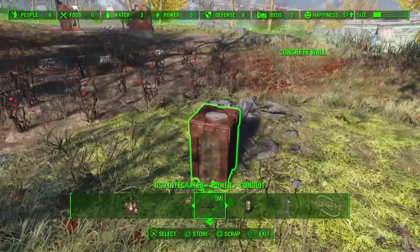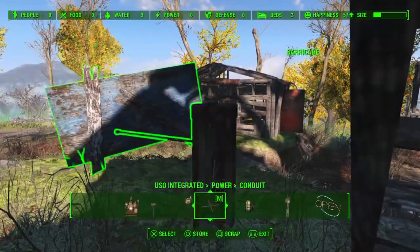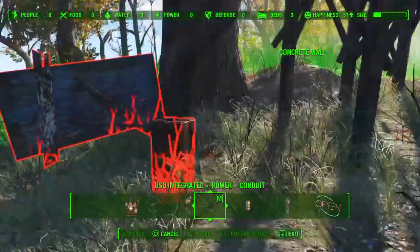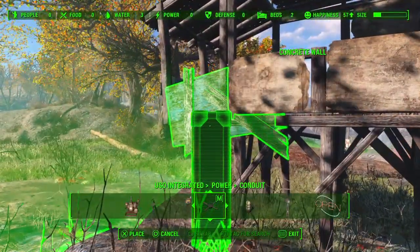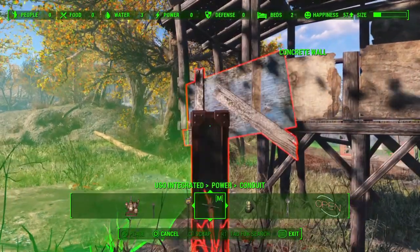We had a little bit of issue with the ground in this settlement, which I think is probably down to Scrap That Settlement mod - possibly maybe slightly down to overgrowth, but I'm not 100% sure. More likely Scrap That Settlement. So that's why we're using the conduit here to get a bit of extra reach, because the pillar just wouldn't sink in very cooperatively any closer to the building.